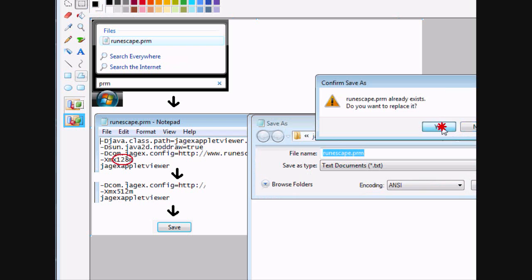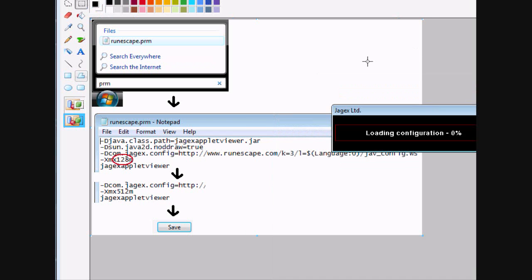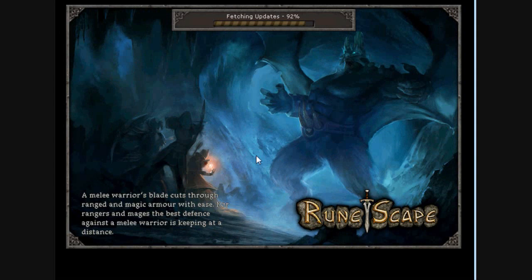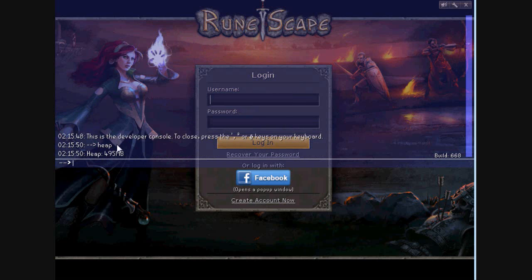Let's delete this. There you go. Now I'm going to save. I open it up again, and get in here. Wait for it to load up. Develop the console — keep and increase.